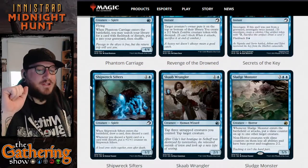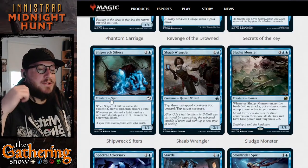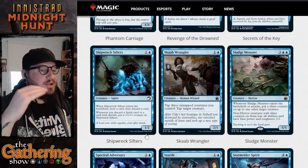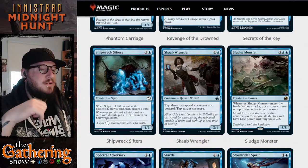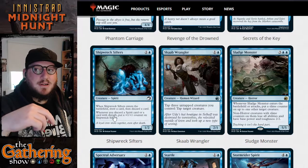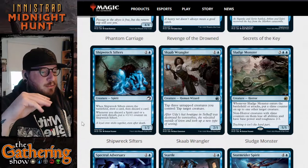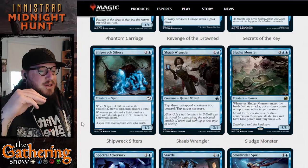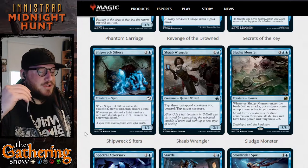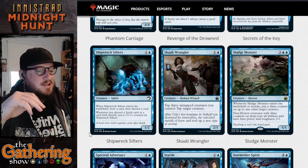The next card is Shipwreck Sifters — one and a blue for a 1/2 Spirit creature card. When Shipwreck Sifters enters the battlefield, draw a card then discard a card. Whenever you discard a spirit card or a card with disturb, put a +1/+1 counter on Shipwreck Sifters. So the Sifters will get more powerful whenever you discard a spirit or a creature that has disturb on it.